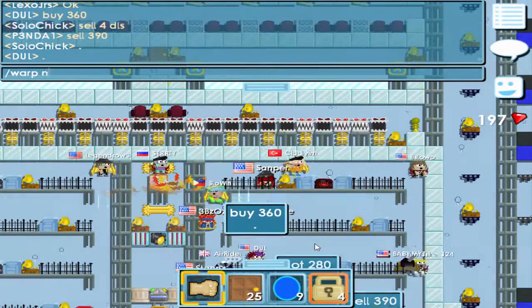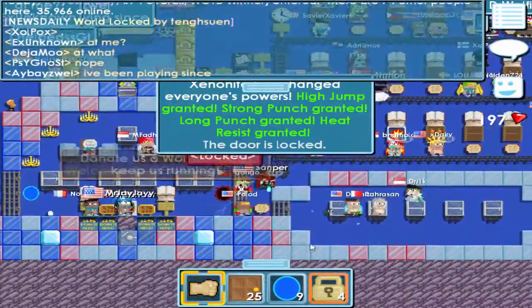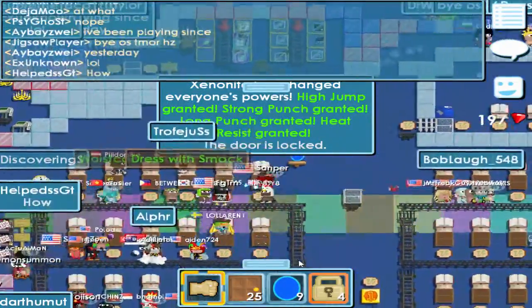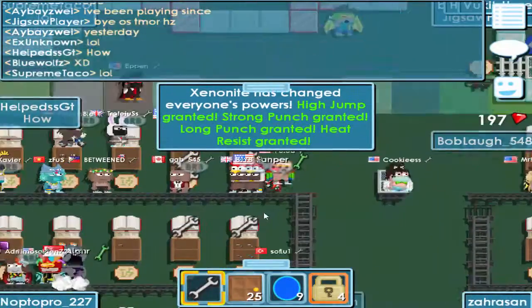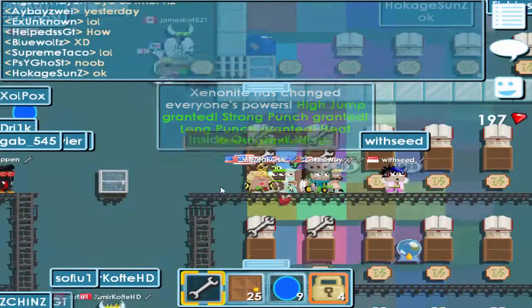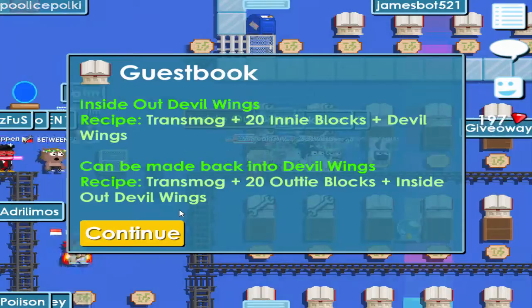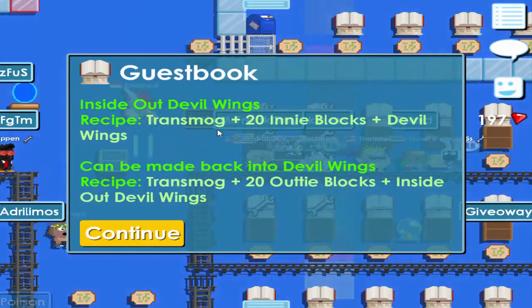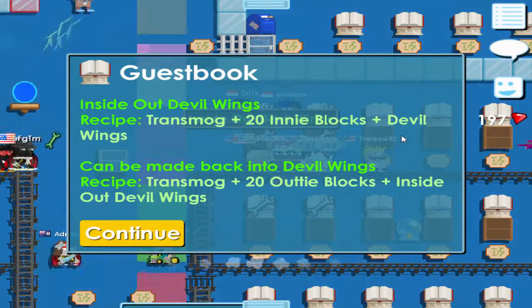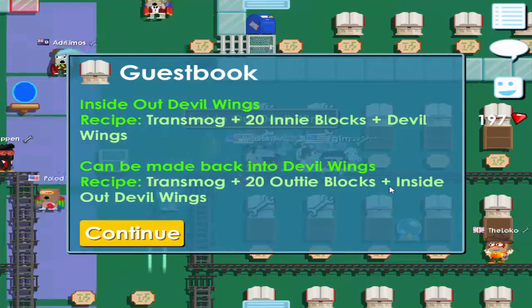Now they're adding new wings. If we go to News Daily, we will see some of the new items that they added. This is the new Inside Out Devil Wings they added. The recipe is: Transmog plus 20 indie blocks plus Devil Wings.